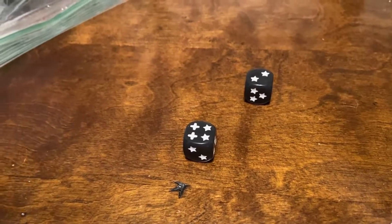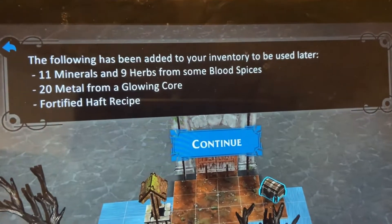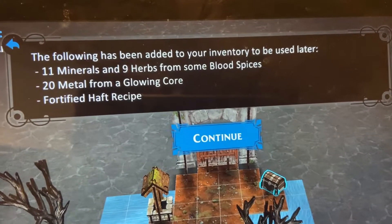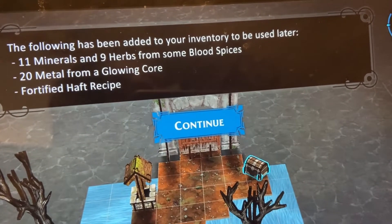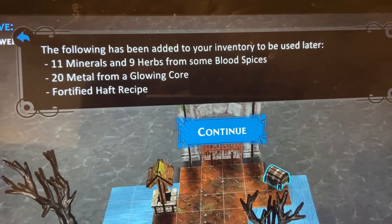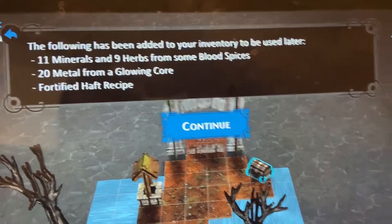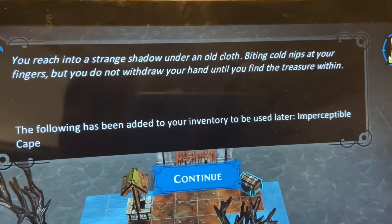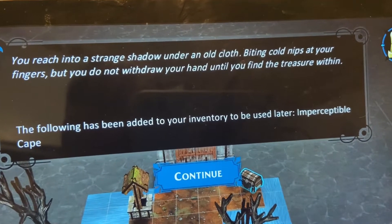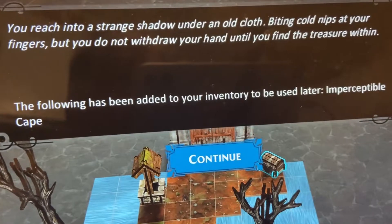One-two-three-four-five-six with our Might - that should get this bad boy open. 'They have taken much; now we take it back.' The following has been added to inventory: 11 minerals and nine herbs from blood spices, 20 metal from a glowing core, fortified haft recipe. We got a recipe - a haft is like the handle part of a weapon. You reach into a strange shadow under an old cloth - biting cold nips at your fingers - and the following is added: an imperceptible cape. Nice, we also get a cape.